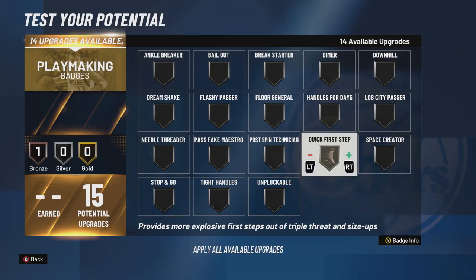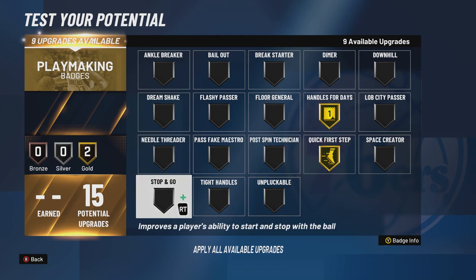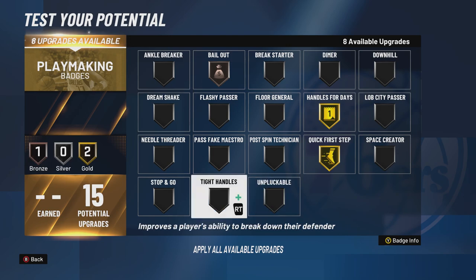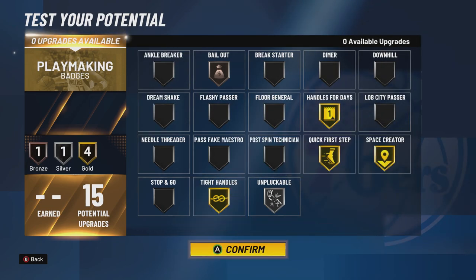For playmaking, we're going Quick First Step on Gold, Handles for Days on Gold. Tight Handles on Gold, Unpluckable on Silver, and either Ankle Breaker or Space Creator. I think Space Creator is better, so Space Creator on Gold. You gotta have Bailout on Bronze as well. The rest depends on how you play.